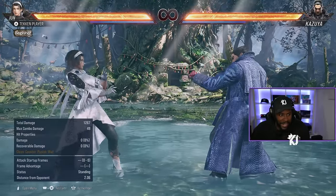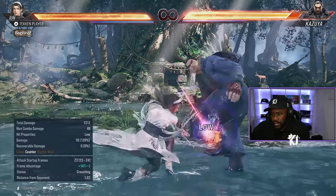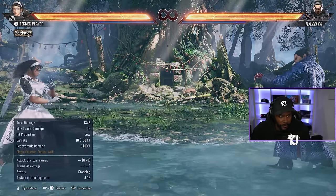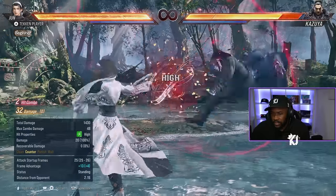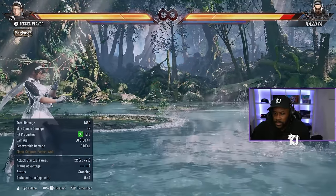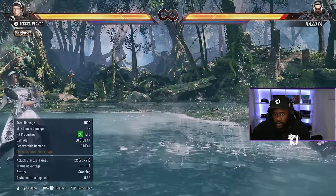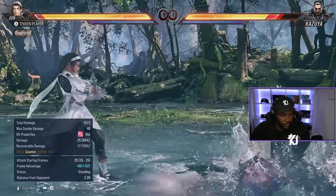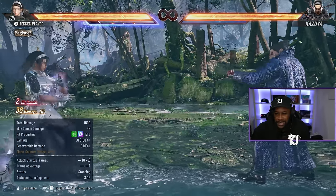1 plus 2 is a heat engager, but we're gonna go over heat engagers at the end. Down back 2 is a nice low — doesn't do anything apart from a toe grab on counter, but makes you plus 14. Down 4 on counter hit gets combo — view down 4,4 then 4,4,1 plus 2. It takes some of Jun's health though, so be careful. And then you have down 1 plus 2, and 4,2,1 plus 2 which is another heat engager.